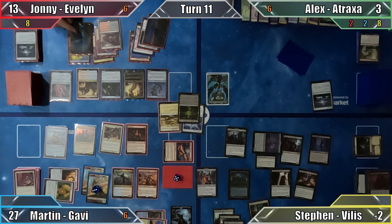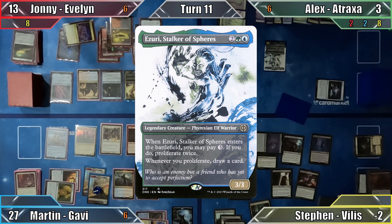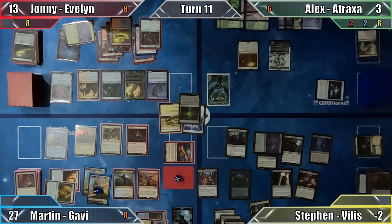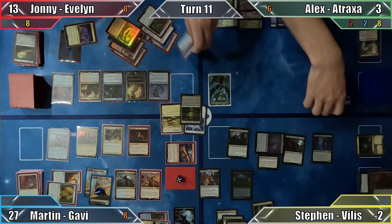Johnny plays an Island and cycles Baron Maw, triggering Stoic Champion for +2/+2, and ends his turn. Alex begins by casting Karmic Guide, returning Azori Stalker of Spheres from his graveyard. He pays mana to Azori's ability, proliferating the poison counters that Johnny and I have twice, drawing 2 cards. Alex plays Canopy Vista and passes — but Johnny responds by casting an Overloaded Cyclonic Rift. Alex, Steven, and I return all non-land permanents to our hands, and Steven — with a negative life total — now loses the game. What a sneaky move.